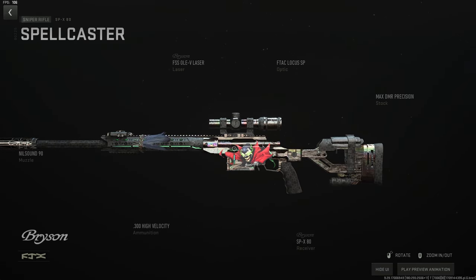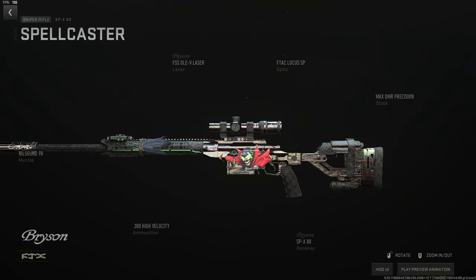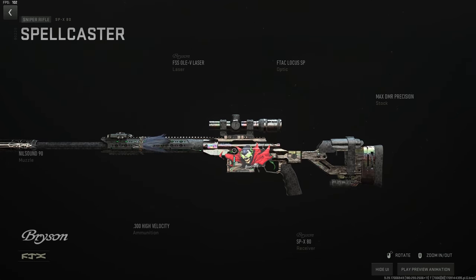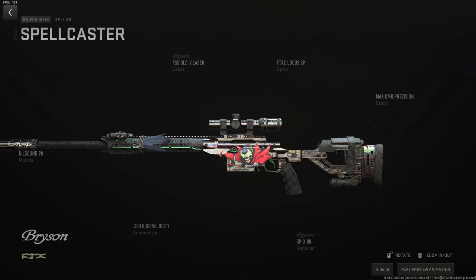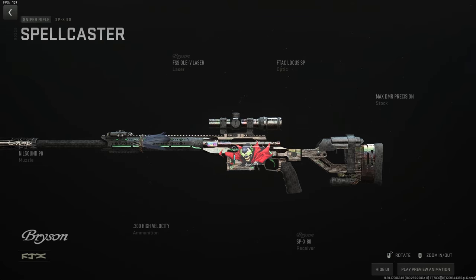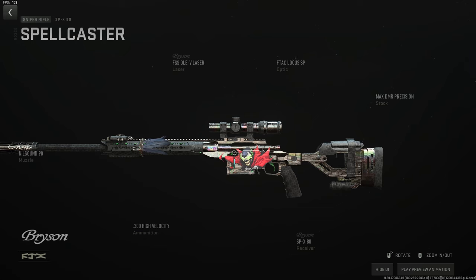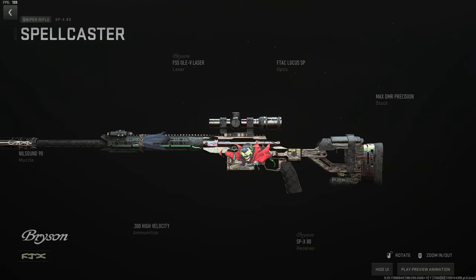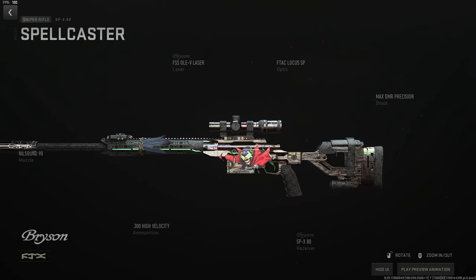The SPX is B-tier — it often takes four shots at extreme range or three shots between 100 and 250 meters, but if you can hit headshots reliably it's a good option. Build is very similar: Nil-Sound 90, OLE-V laser, FTAC Locust SP or heat source scope, the Max DMR Precision stock for stability, and high velocity ammo. There are just great snipers in this game and the SPX is slightly below them.